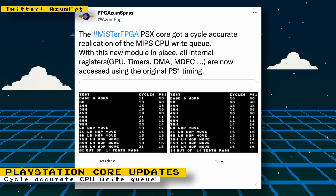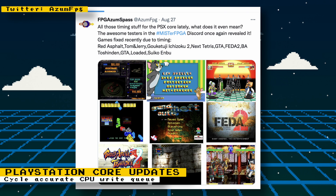These tests are freely available, so if you want to try them out yourself you can download them from GitHub. While these accuracy tests may not mean much to many users by looking at them, to quantify the importance of getting things accurate, Robert posted what games were affected. These timing fixes help with Red Asphalt, Tom and Jerry, Guketuji Ichizoku 2, Next Tetris, GTA, Fera 2, Bato Shinden, Loaded, and Suiko Enbu.